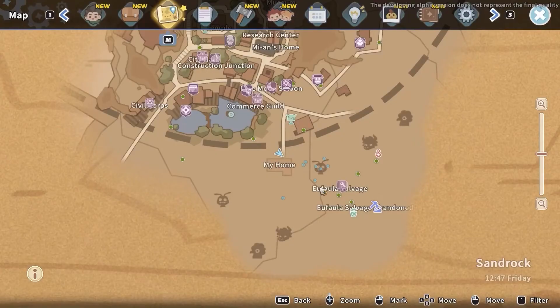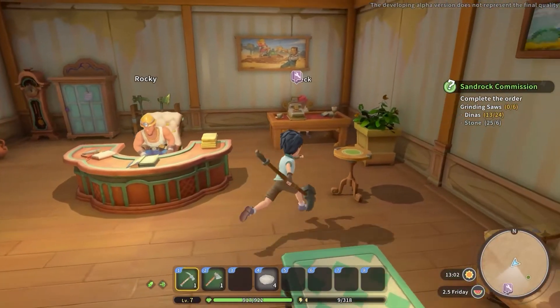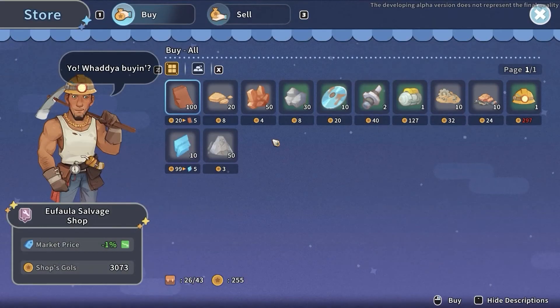In case you want to obtain the tin ore and also save your stamina, you can do so by visiting the Euphala Salvage Shop located slightly to the bottom right side from your workshop. In the right corner of this building you will find a cash desk you have to interact with. This will allow you to buy up to 30 tin ore each day for a price of 8 gold.